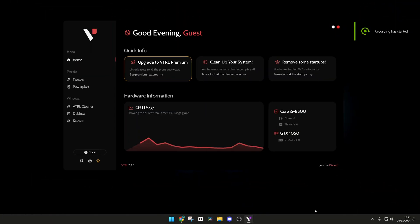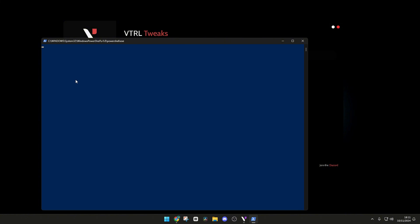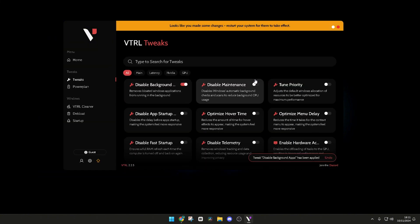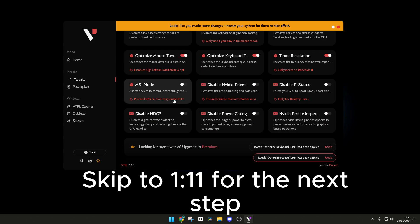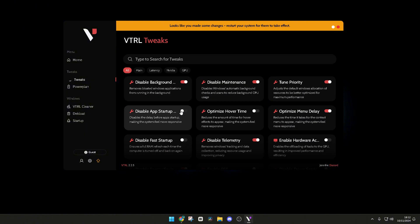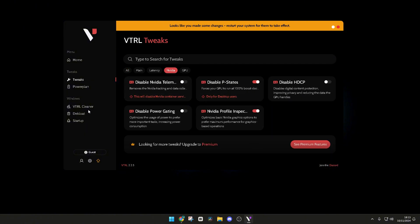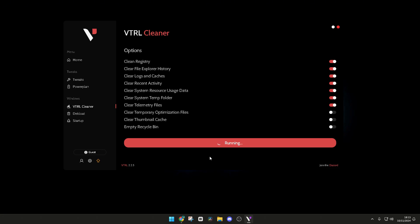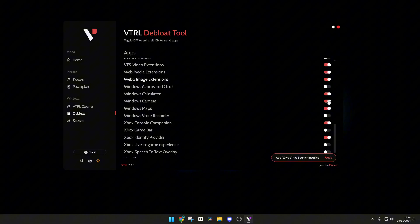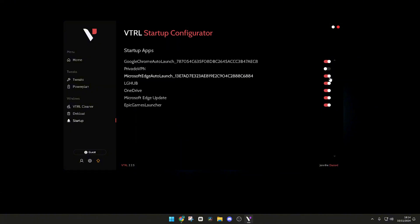To optimize my PC I'm going to be using a software called Vitrol, which has a bunch of useful tweaks that can help you improve your FPS and reduce your delay. If you want to try this software out, make sure you create a restore point just to be safe. After applying all the tweaks I'm going to reset my PC.